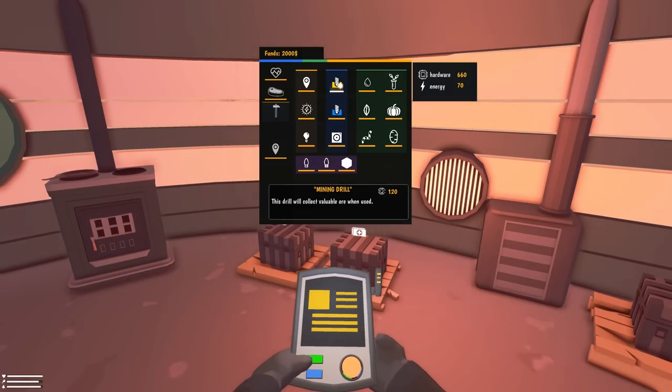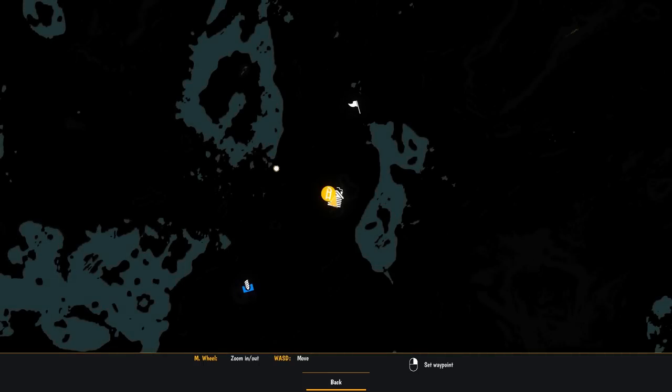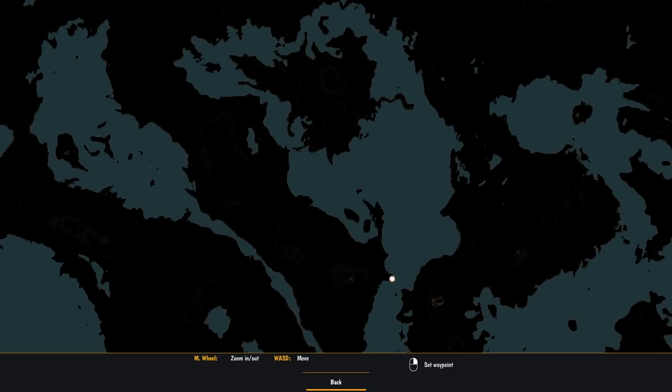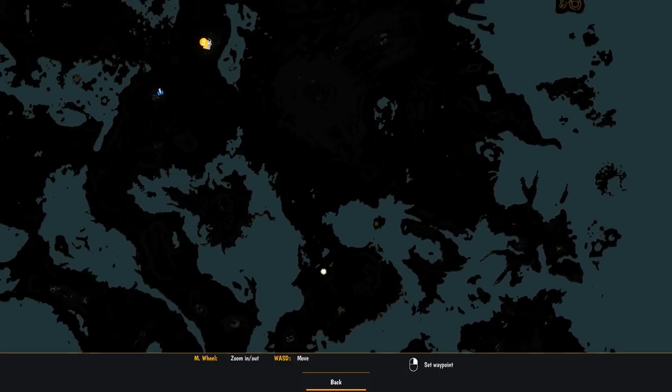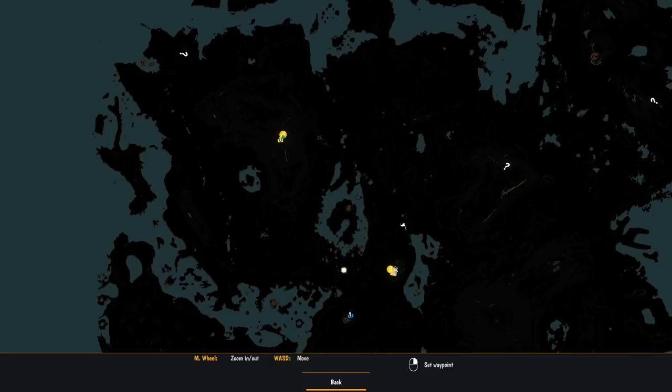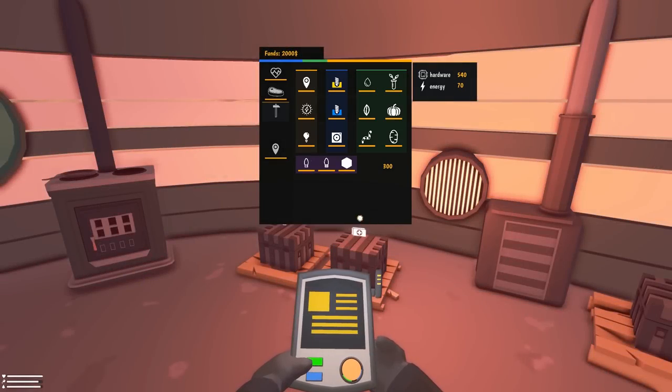We've got tons of hardware now. The mining drill — is that the one you built? I built an ice drill, and now we've got a mining drill up here on a platform. It costs 100 energy to use. Well, we only have about 70 left, unless it's respawned. Actually we have 100 if you're still out there.